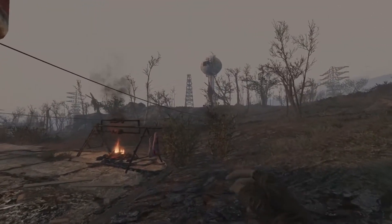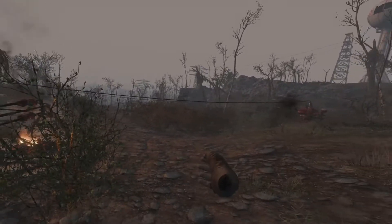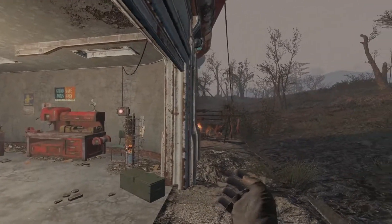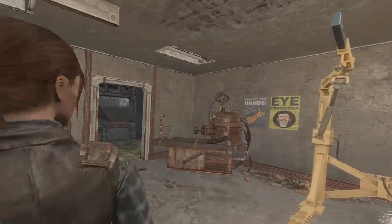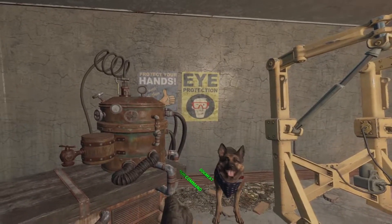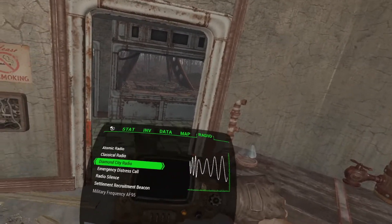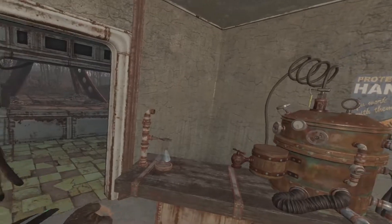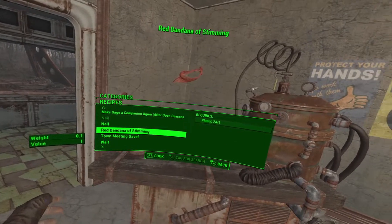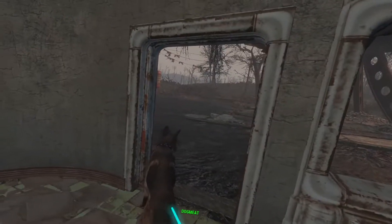This goes for any companion — if you change equipment it will stop the script for their auto-recovery, so you'll have to reload the cell. Do it right before you exit the cell if you want to change out a companion's stuff. Heather can already auto-recover herself. If you don't have a bandana, Dogmeat should start with one on a new game. Otherwise you can just make one at the chem bench under utility — you can craft the red bandana of stemming and give that to him.